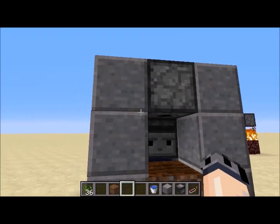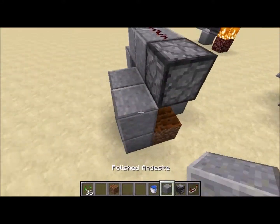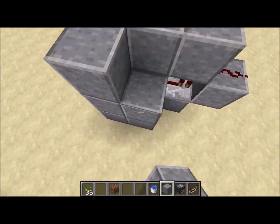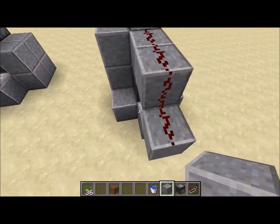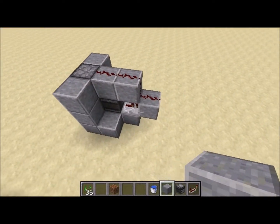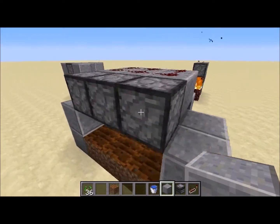Honestly, I haven't seen a farm design anything smaller than this. Literally, this machine fits in a 3x3x4. Yeah, 3x3 and it goes down 4 blocks. And it's completely tileable too, which is just ridiculous.